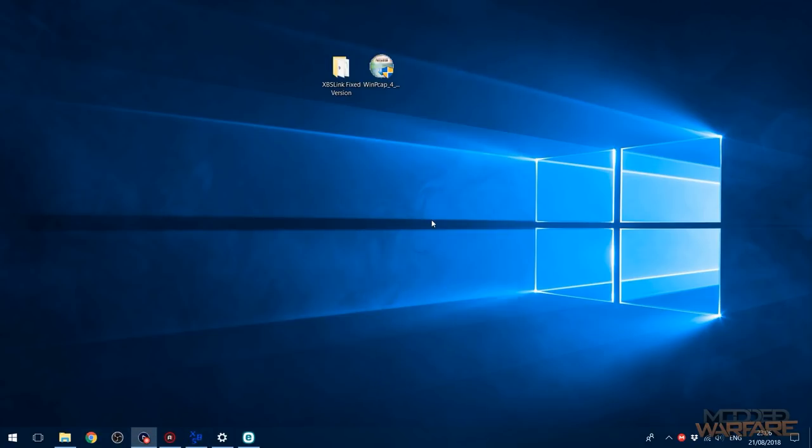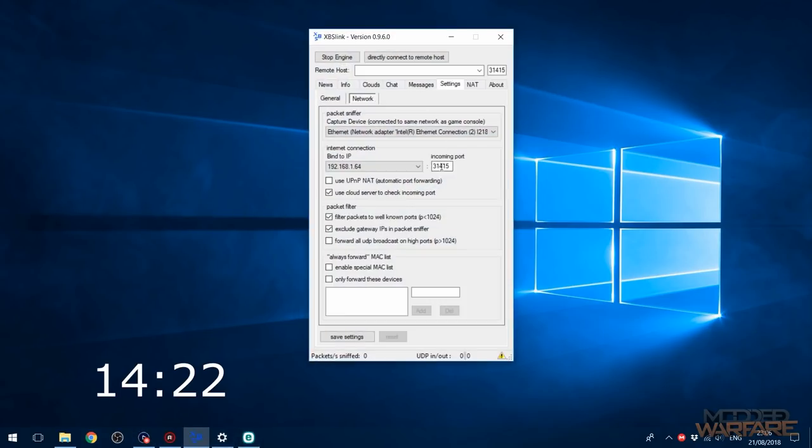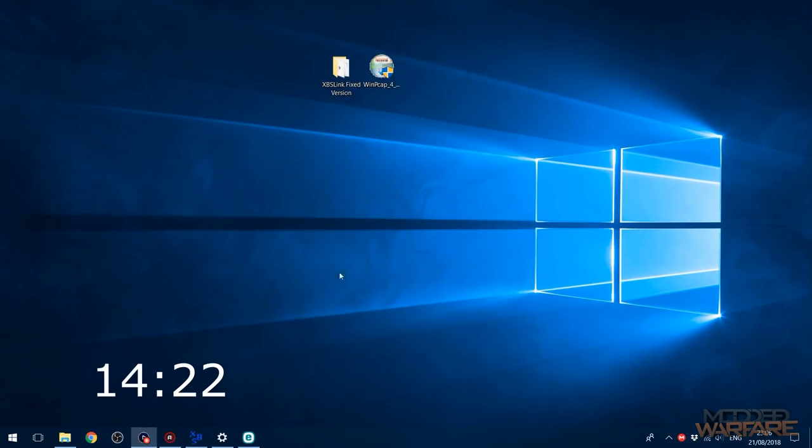Uncheck the UPnP box if it doesn't work. I'll put a timestamp on screen to skip port forwarding if you already know how. The port you need to forward is 31415. Go ahead and skip forward if you already know how to port forward; otherwise I'll show you now.